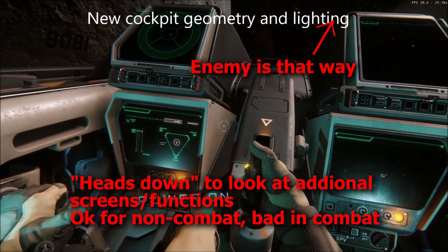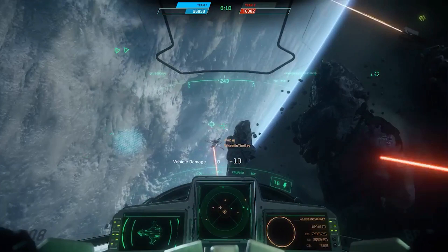The more information that can be displayed in general, the better. Track IR or the new mouse look system can help here, but going heads down even for a second in a high-paced dogfight like in Star Citizen is enough to lose track of your target. So we will not consider the effectiveness of displays outside of the normal pilot field of view, since they will essentially be unusable in combat.